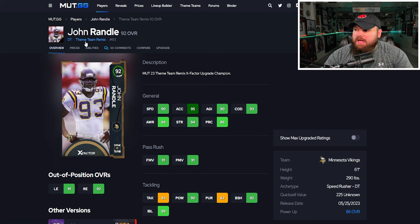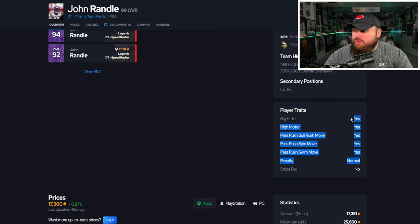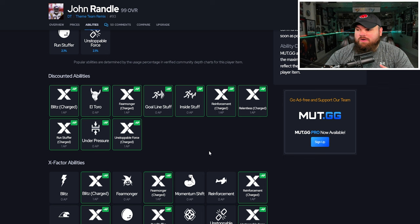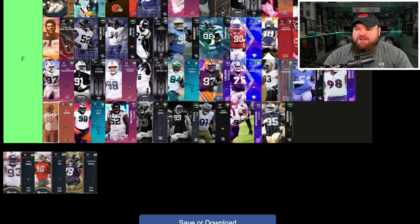Right after that we get John Randall, who gets a big-time upgrade. At max ratings he can be up to 95 speed with great acceleration, and finesse, power moves, block shed, and impact blocking are all amazing. He's 6'1", 290, and for traits has every single one on yes besides strip ball. He gets the same abilities, plus they can unlock X-factors like unstoppable force — though it's on for five plays and off for about five. John Randall for me is also an easy S tier choice. I think he is absolutely amazing.